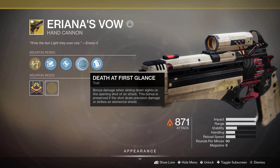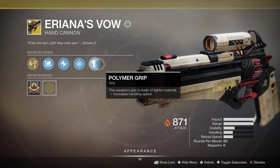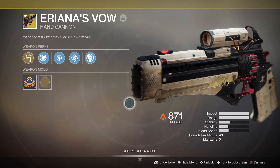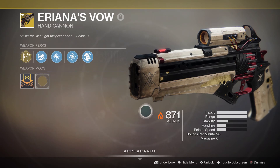You can pop shields on wizards and usually get them down — you can break their shield and get probably a third to a half of their health taken away. The final perk is the polymer grip, which increases handling speed. Overall this is actually a really, really beautiful weapon. It is 90 rounds per minute — the slowest firing hand cannon in the game right now as far as I know — with max range and max impact.